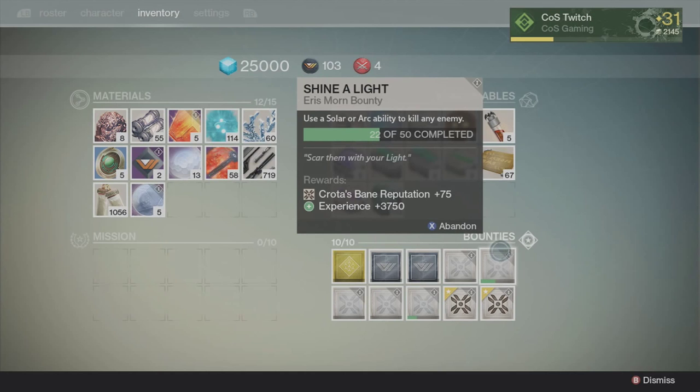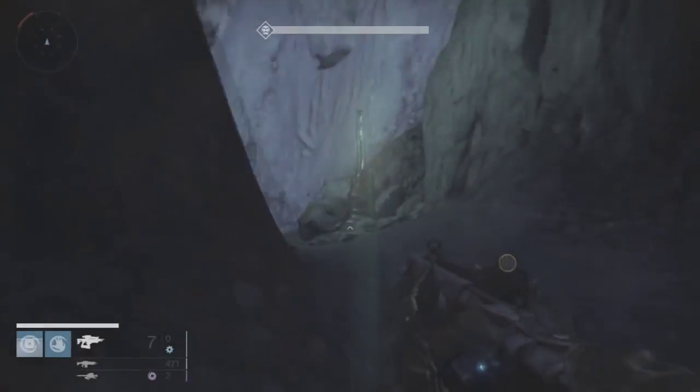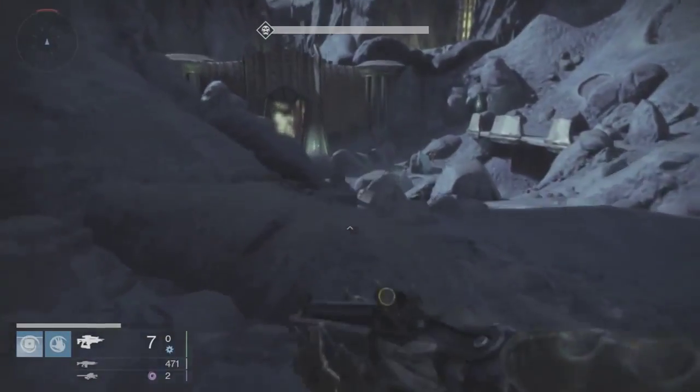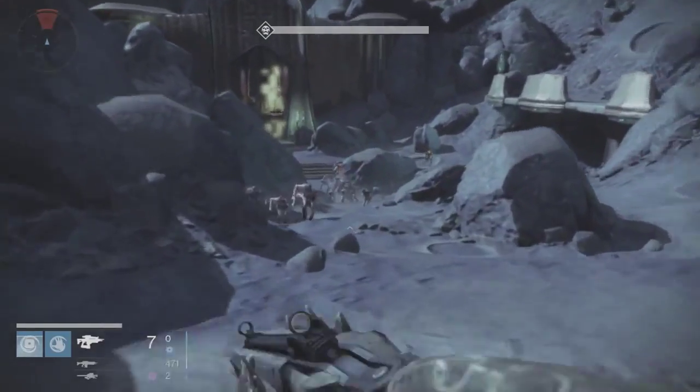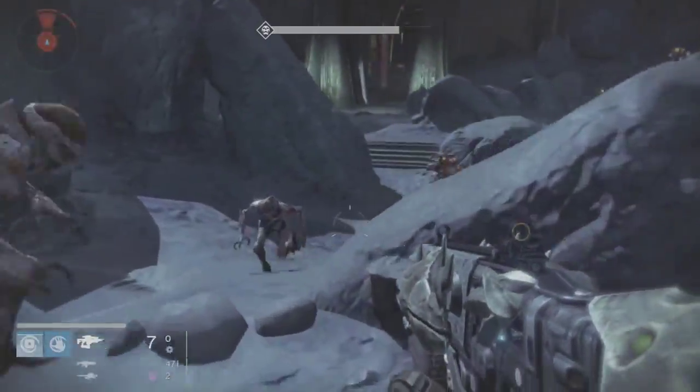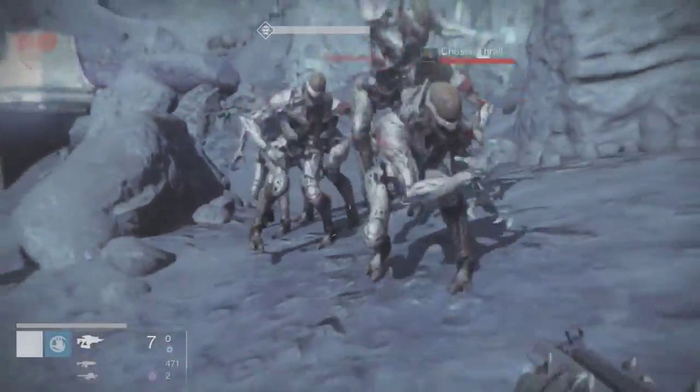You can probably figure out where we are — go ahead and take a guess. We're on the Dark Beyond. What I'm going to do is go up here and get all their attention. I was chilling around the corner letting them all run out, and now I'm going to get their attention. They're all going to be chilling right here. I'm going to run them around a little bit and get them into one tight little group.